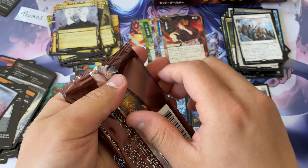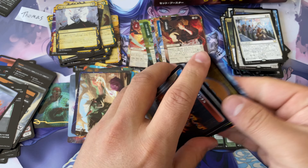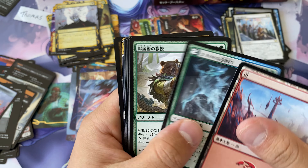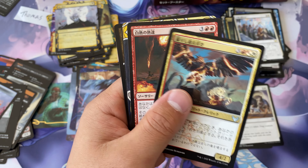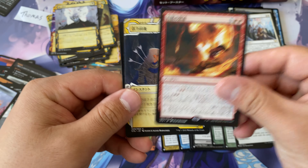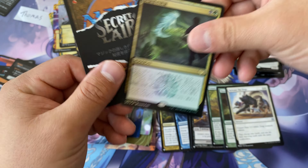Agonizing Remorse — can't wait to count how many mystical archive cards we actually pulled. We got our Frostboil Snarl, and the Combustible something. Rejuvenate, and a foil rare.